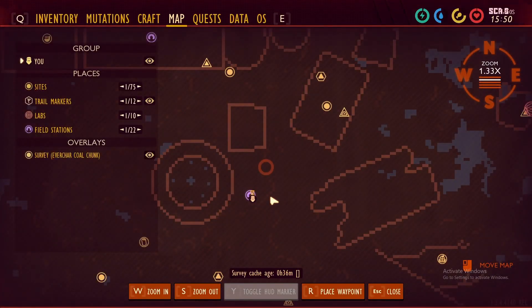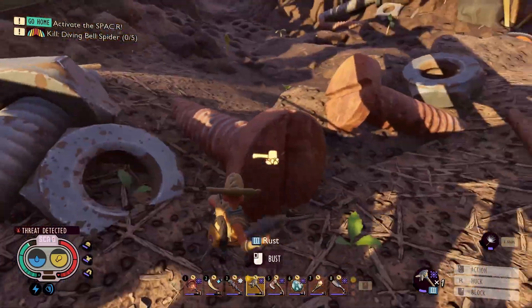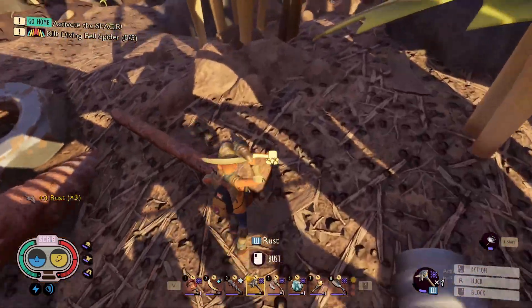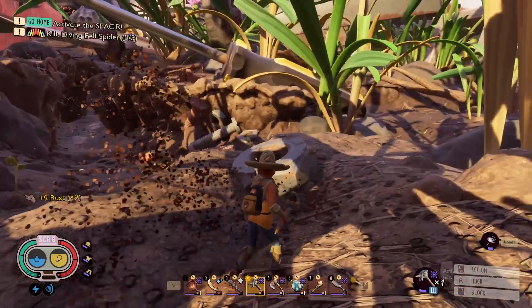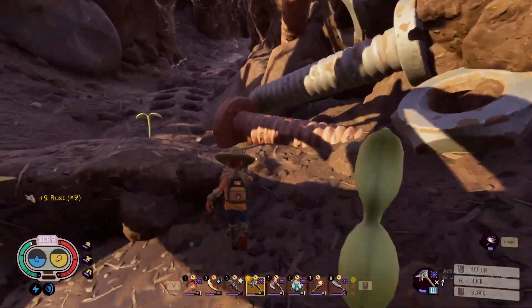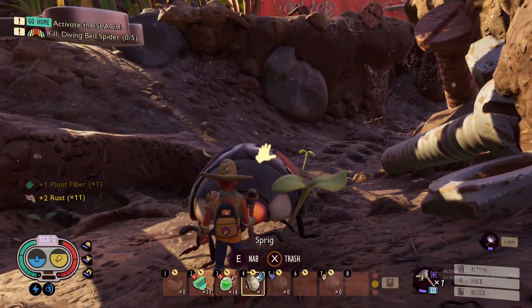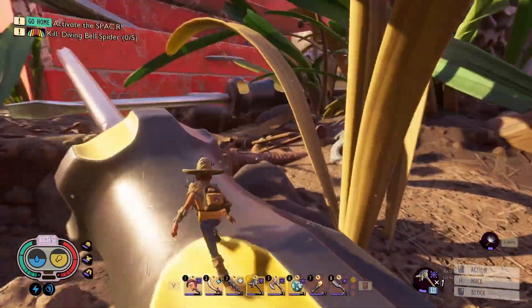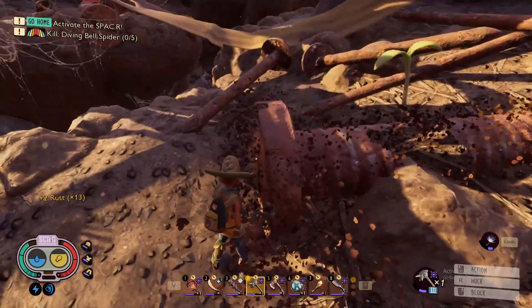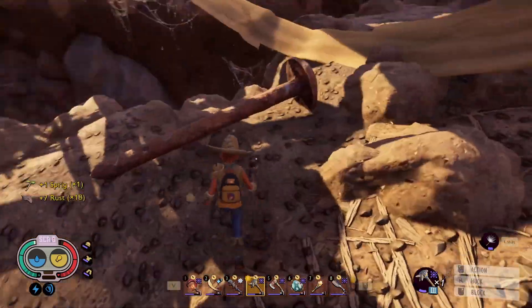Alright, now we are at the Toolbox. You can start at this field station. You can collect as much or as little Rust as you want — there's an absolute ton here, and I probably won't go over every piece of it, because you really do not need to collect everything unless you're using Rust for other things. Just running around and collecting a decent amount is going to be enough, because you're going to run out of Charcoal way before you run out of Rust or Clay in this field.